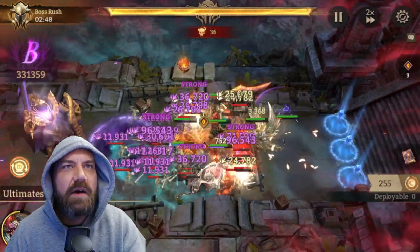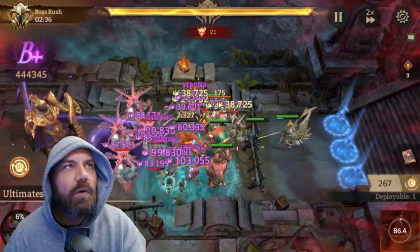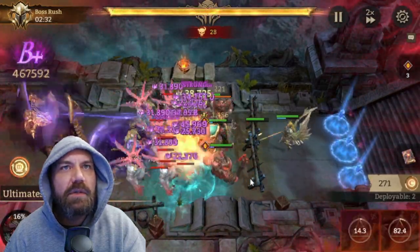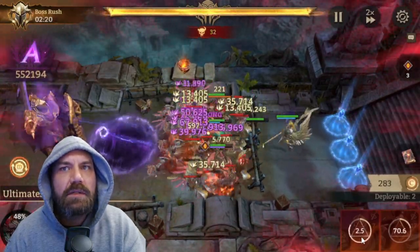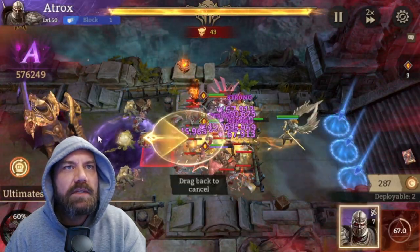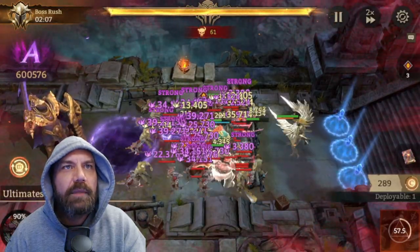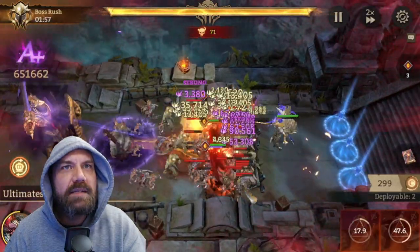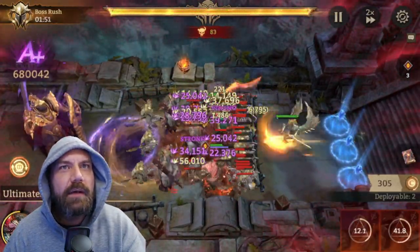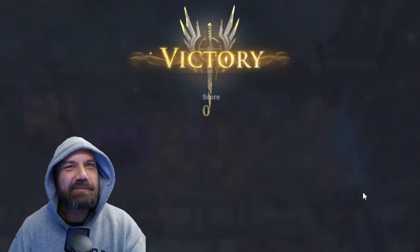We're at B+ already - doing good. Now we're being overrun, putting Cerbeius right there. Placing Atrox facing forward, just causing massive damage. Look at these guys melting enemies - absolutely melting. We're up to B+, doing good. Atrox gets to revive so I'm putting him back out there as quick as possible, right in the middle. Pop those ultimates, let them go - we're at A. Come on, A+! A plus is nice, got it.